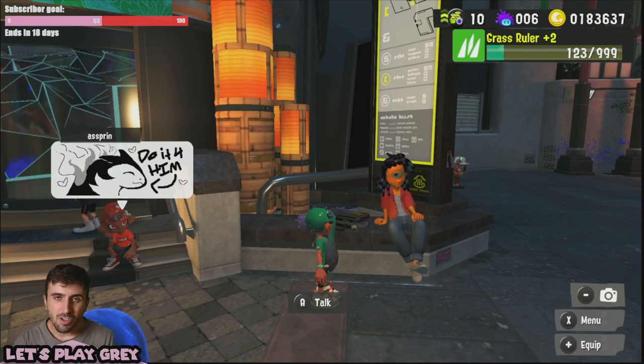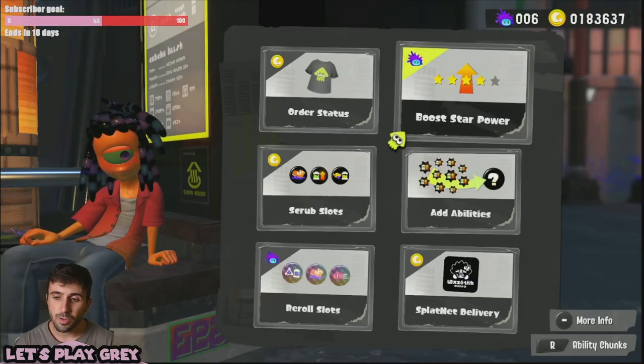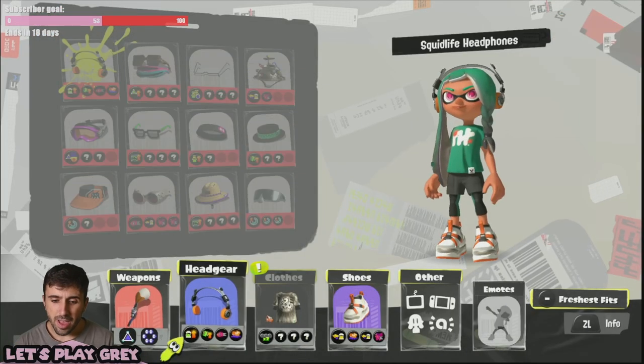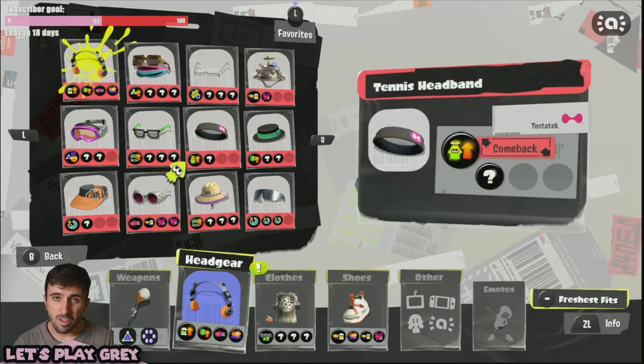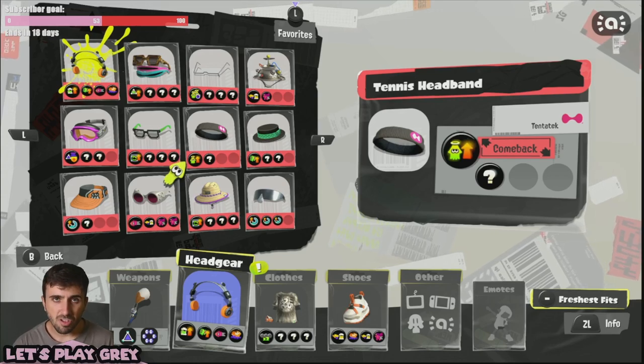Basically, the super sea snails can do two things for you when you go to merch. The first thing being that you can boost the star power of one of your pieces of merchandise, which I don't recommend. You can boost it up and go to an item that's say like this headband — it only has one ability slot. You can add ability slots, but that's going to come with time and money. I would not recommend using the super sea snails on this option.